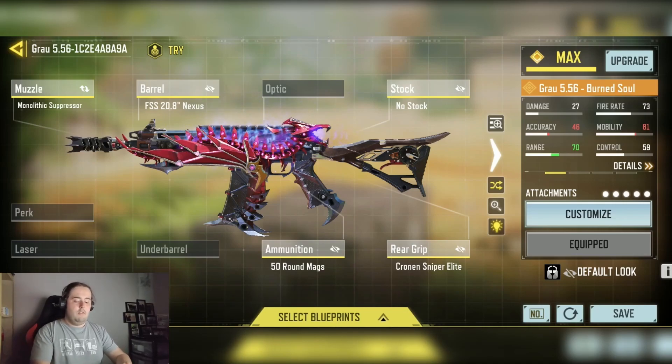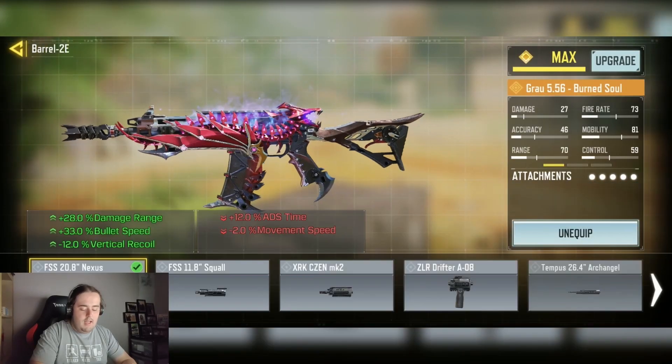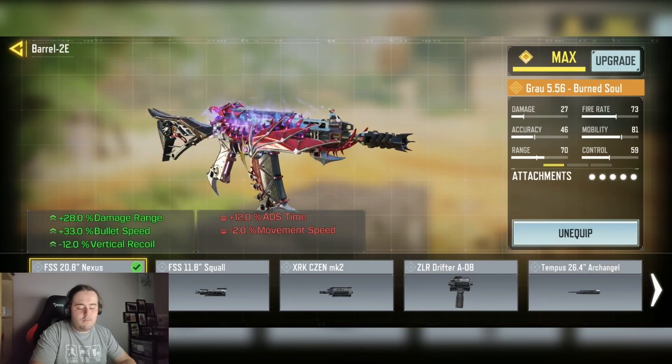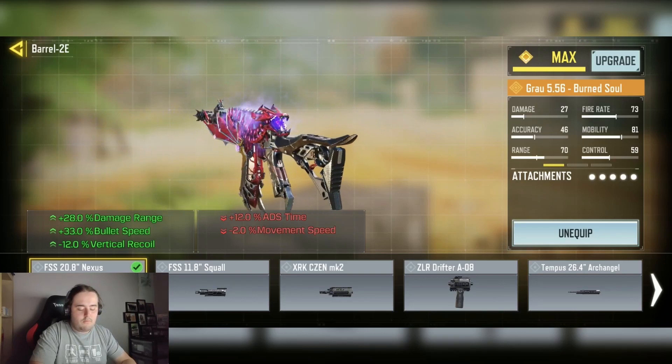We have the Monolith Expressor for the Science Ability and plus 25% damage at range. We have the FSS 20.8 Nexus Barrel for the plus 28% damage at range, plus 30% bullet speed, and minus 12% vertical recoil.